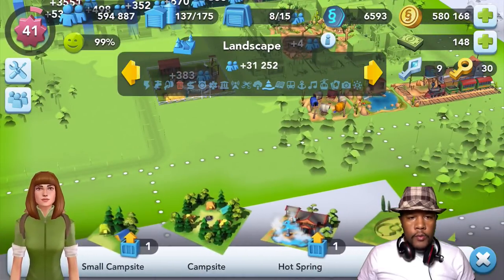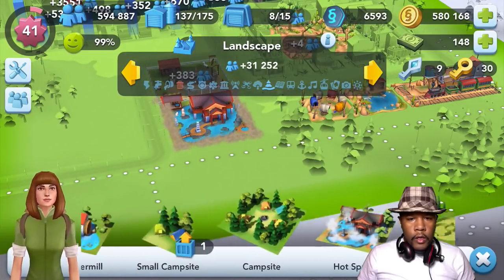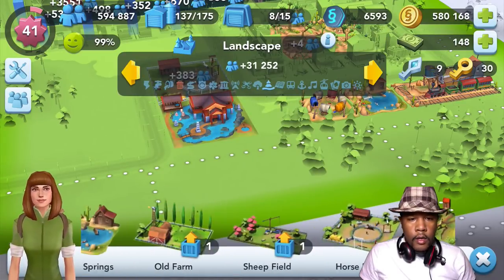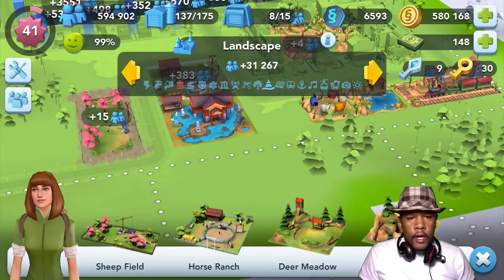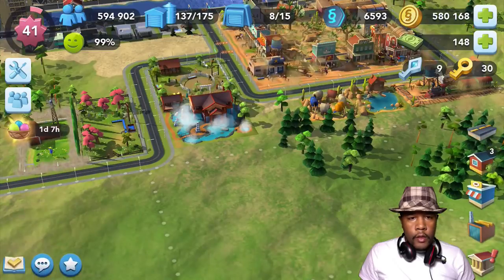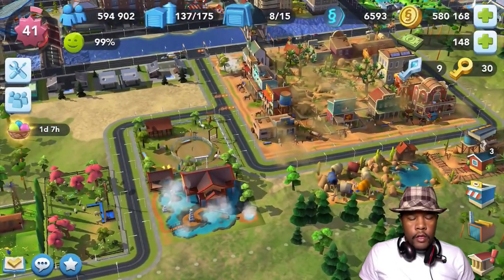The hot springs — yes, the hot springs can fit in there also. And how about the sheep's field there? We're just placing stuff, just getting it out there and we will arrange it coming up. So there we go — that is what we have here so far. Looks pretty good. I'm sure I can do something with all of this.